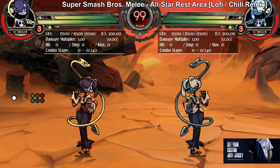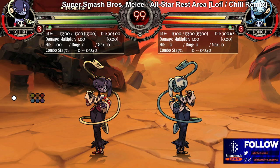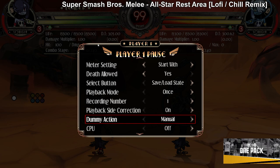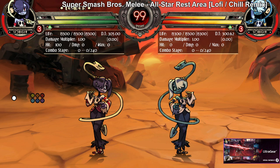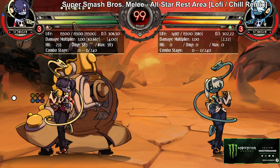Big Band has some of the best assists in the game. The first assist is Beat Extend. He has three versions — light, medium, and heavy are all slightly different, but all you need to know is that medium and light don't have as much invincibility, but they're still really good. Light is really fast, medium is a little slower but the hitbox is better, and heavy is even slower but more invincible.